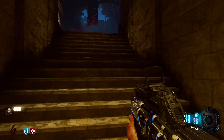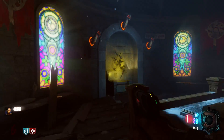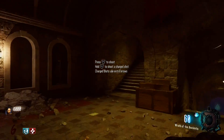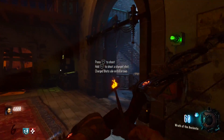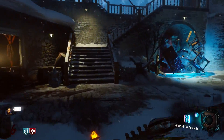Hello again, everyone. My name is Prestige. Welcome to Der Eisendrache. Today I'm gonna be showing you how to unlock the Wrath of the Ancients, or the awesome bow. It's actually pretty easy and you could do it by round five or six depending on how you spend your points and what weapons you pick up.